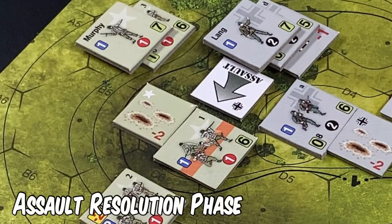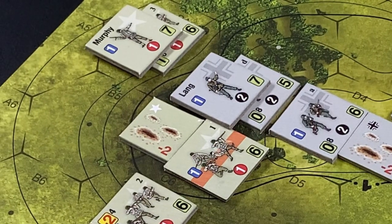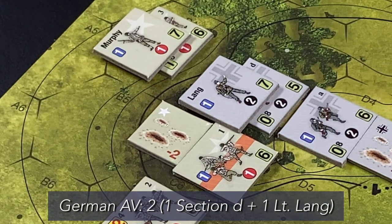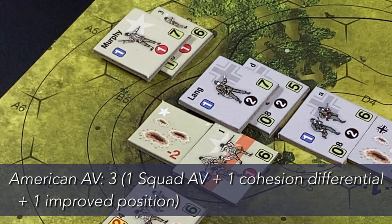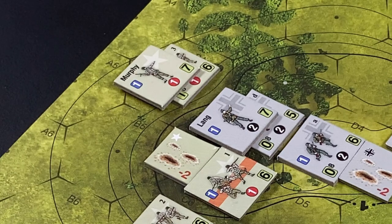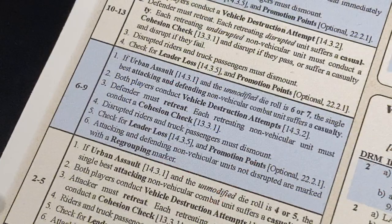We move on to assault resolution. Lieutenant Lang and German Section D move into the assault hex, losing their concealment status. The total assault value for the German force is two: one for Section D's assault rating, plus one for Lieutenant Lang. The American force's total assault value is three: plus one for the first squad's assault value, plus one for cohesion differential (Americans cohesion six, Germans five), and plus one because the Americans occupy an improved position. The final assault die roll modifier for the attacking Germans is minus one (their assault value of two minus the defending Americans' value of three). The roll is an eight modified to a seven — result falls in the six-to-nine row.